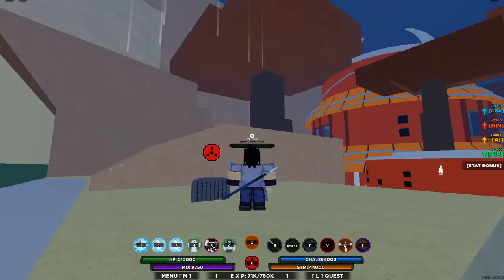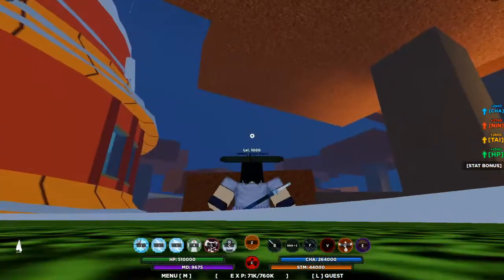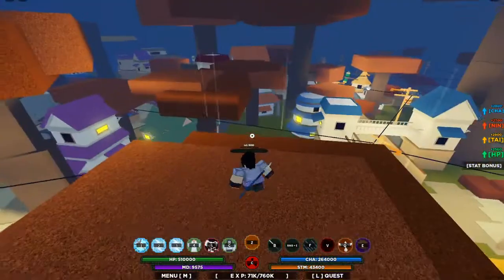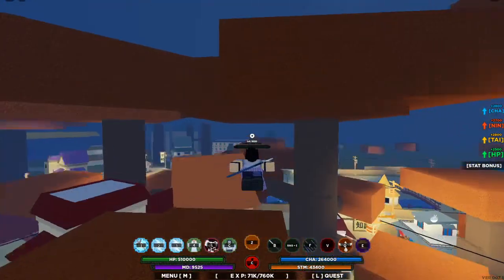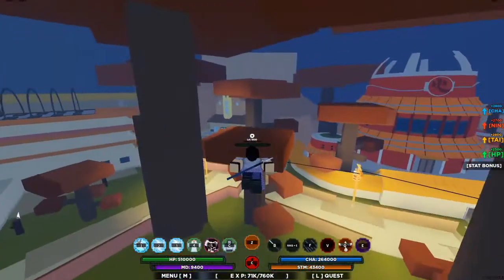You just want to increase the width of all of them and make sure the background is transparent and it'll literally work. Now you can just go around with the custom mask. But the downside of this is you have to have your Sharingan on — it won't give you the mask forever, so if you run out of mode you won't have the mask equipped.